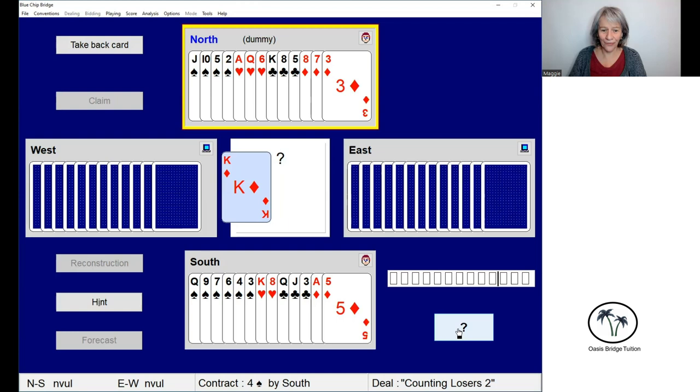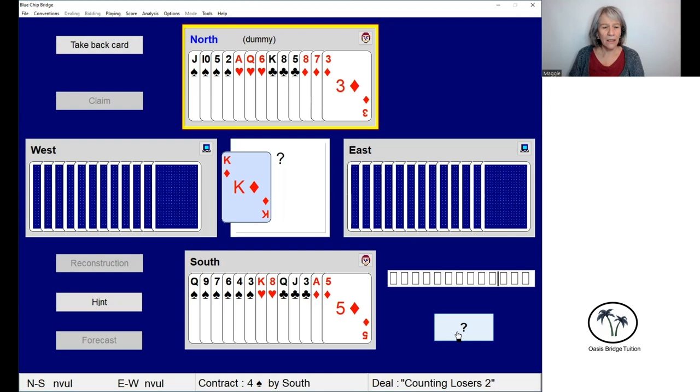We have the king of diamonds lead from west. So we've got about 10 tricks, so let's count our winners first. In the spade suit we have four winners once the ace and the king have gone. In hearts we have three winners, that's seven. In clubs we have two winners once the ace has gone, that's nine. And in diamonds we're going to win the ace. So that's 10 tricks. We need to make 10 tricks and we've got 10 winners.